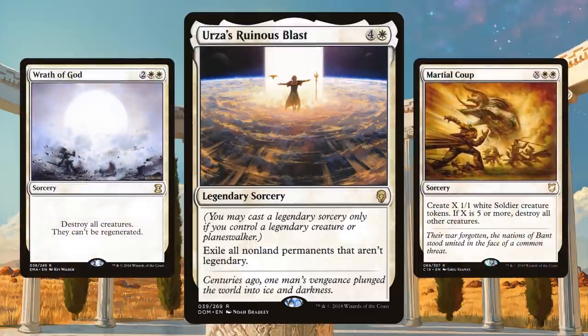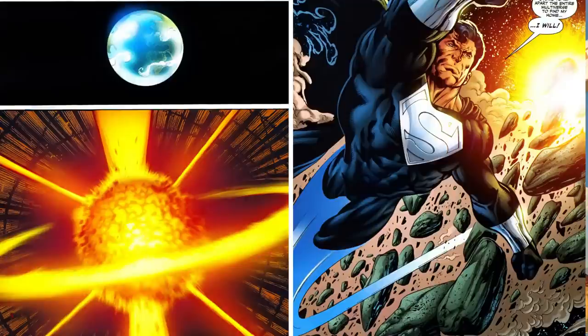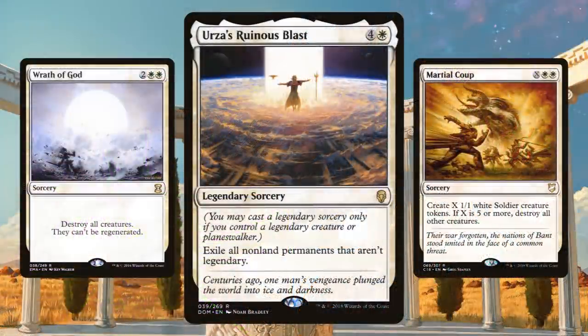One way to make sure your planeswalkers don't get attacked is to have no creatures on the battlefield. Wrath of God, Martial Coup — we've got the 4-mana Wrath all the way up to the 7, 8, 9, 10-mana wraths. Martial Coup is pretty good because it creates blockers. Wrath of God is good because you can play it and deploy something immediately afterwards. But the one I'm most excited about is Urza's Ruinous Blast — it exiles all non-land permanents that aren't legendary, so you keep all of your planeswalkers. You do have to jump through hoops being a legendary sorcery, but you'll have a planeswalker on the battlefield — this is planeswalker tribal.